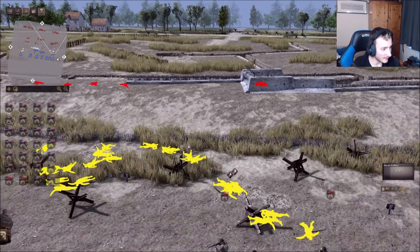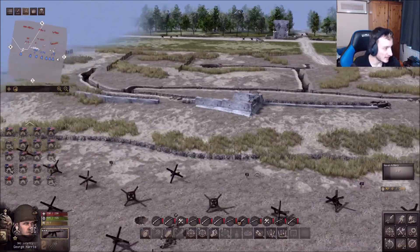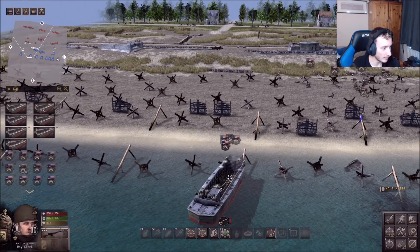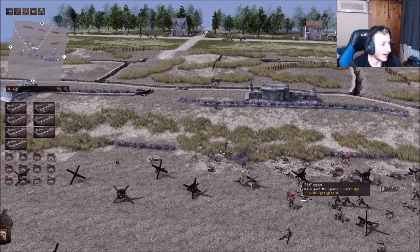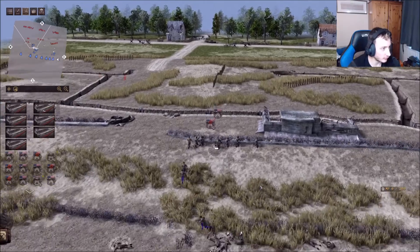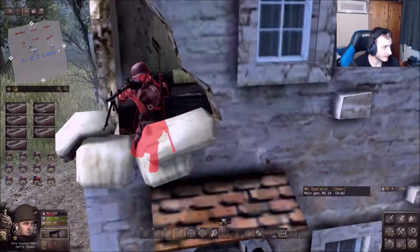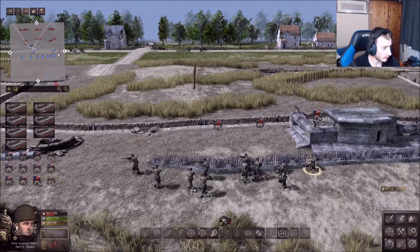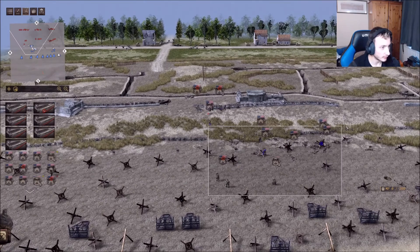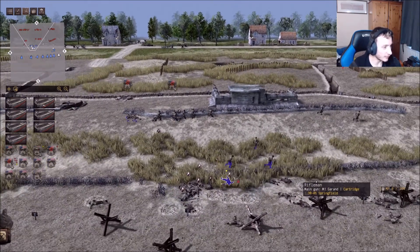We've just lost our medic. How on earth are we meant to get past this? We've lost all our men to the mines and I don't see a way through without clearing them, but we don't have any sappers. Everyone get up there — there should be no more mines. Come on, we need to push. They've actually got guys in the buildings — that's very clever, very well set up.